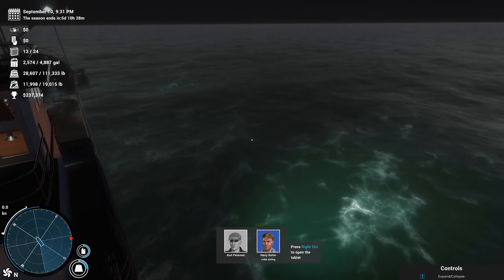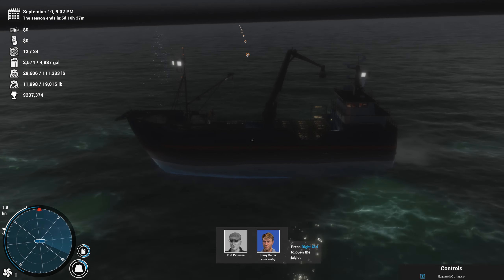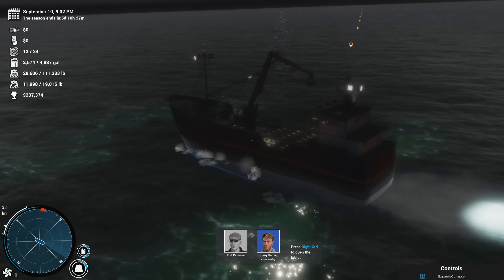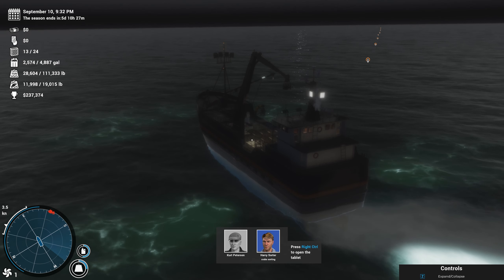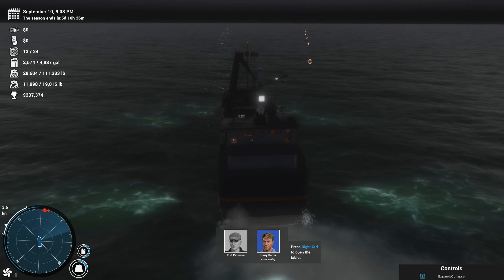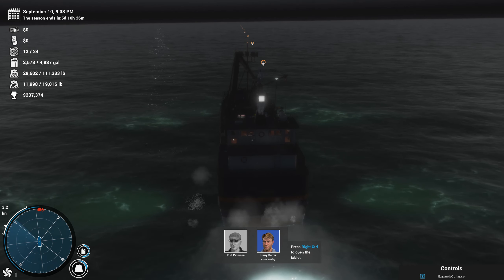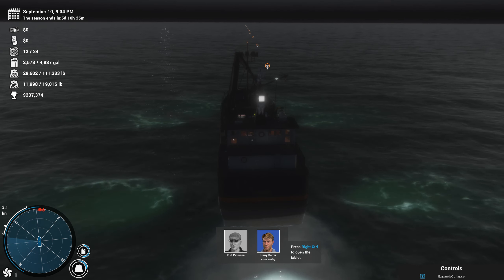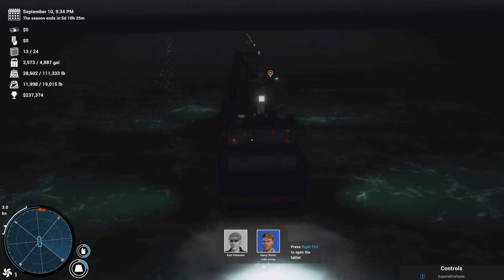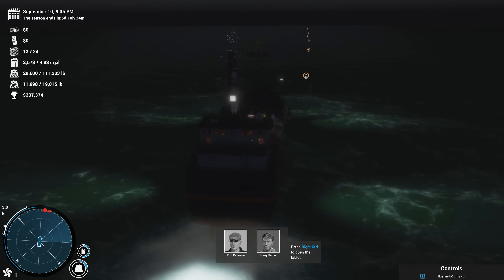I gotta turn this boat around. We're almost at 12,000 pounds of crab, so it looks like we're catching almost 6,000 pounds per 12 pots — it's almost like it's a set number, doesn't matter how long you soak. Maybe if I got it right at 16-18 hours that would be the peak — would I get more than 80 crab per pot? After we collect this string of 12, we'll head back closer to Dutch Harbor and launch all 24 pots right there. When we go into Dutch and come back out, we'll make sure the pots are on a 16-18 hour soak.